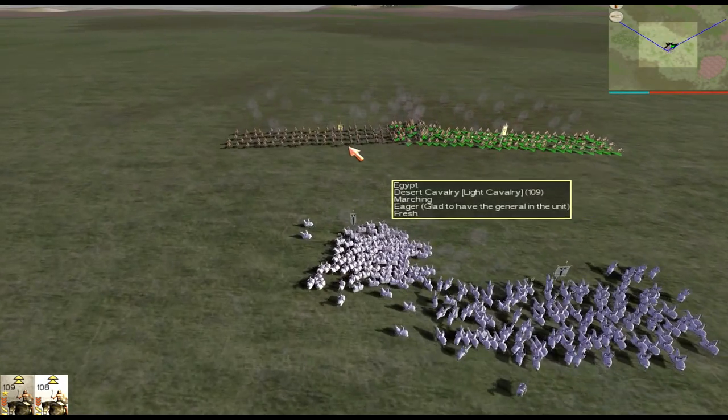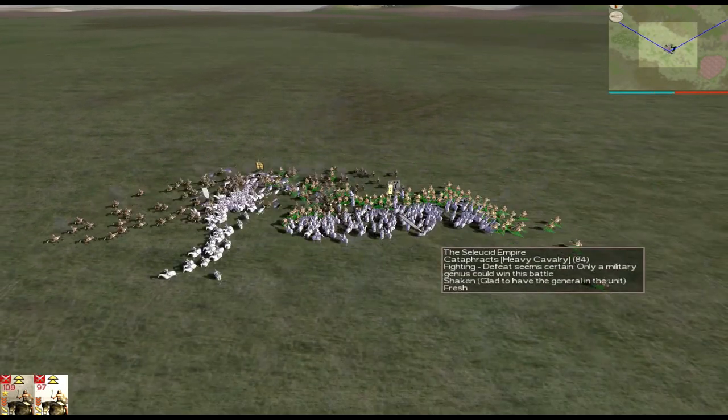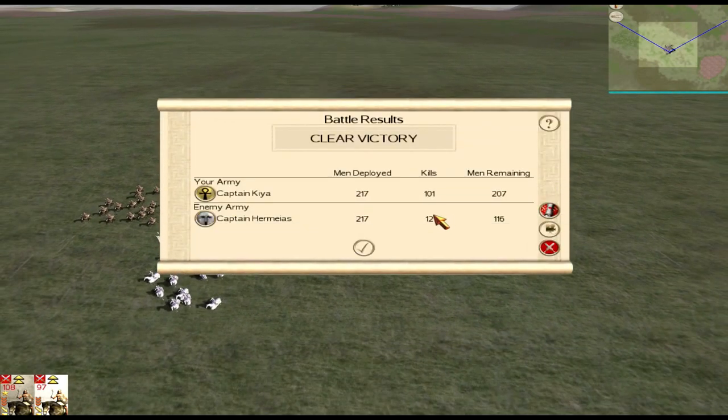The axe is devastating against things like Cataphracts or Praetorian Cav, especially in desert terrain. These two Cataphracts cost more money than my Desert Cav, but because of the armor-piercing ability they absolutely destroy those Cataphracts — clear victory, 101 kills to 12 losses. It also works well in scored resolution since cheap units killing expensive ones generates lots of points. So eighth position goes to Desert Cav.